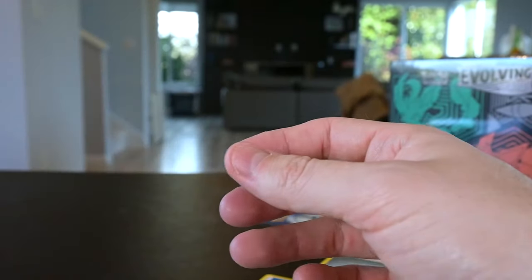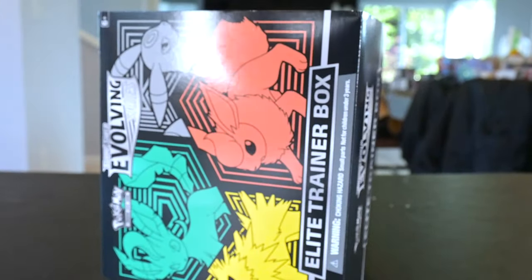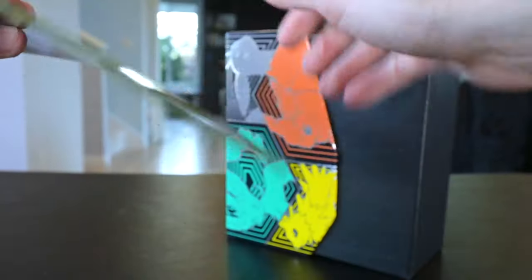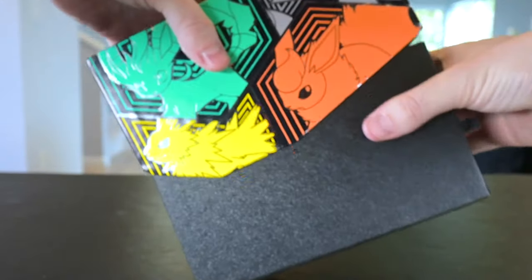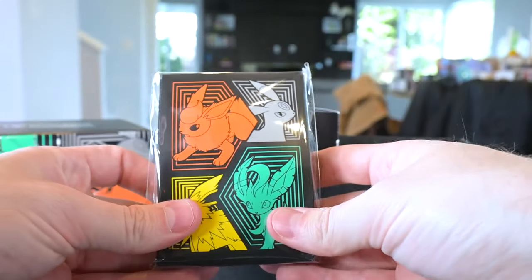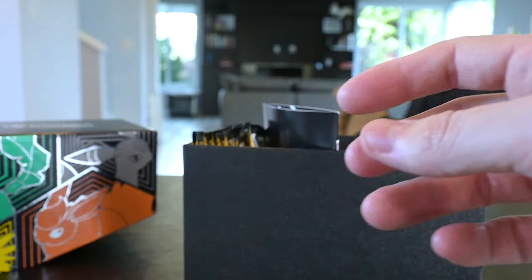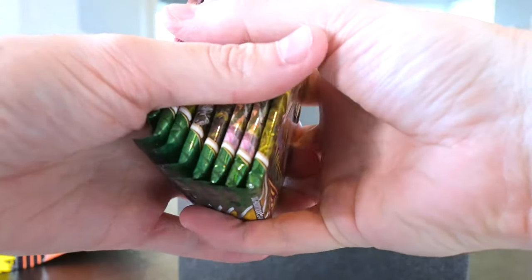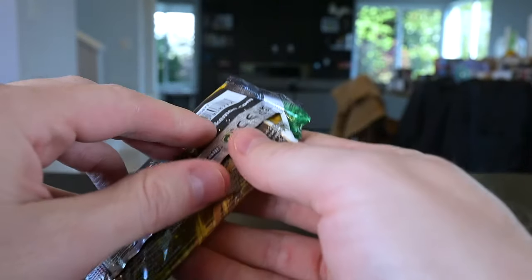All right — ETB number two. Will we get better luck? This booklet's actually a different color — really cool. Now I've got the two booklets here. I hope the sleeves are also different colors because that would be awesome. And look at that — they are! So these two sleeves I'll definitely put in the vitamin tins. Order yours today. We got eight booster packs — let's get that Sylveon. That would be an amazing pull.